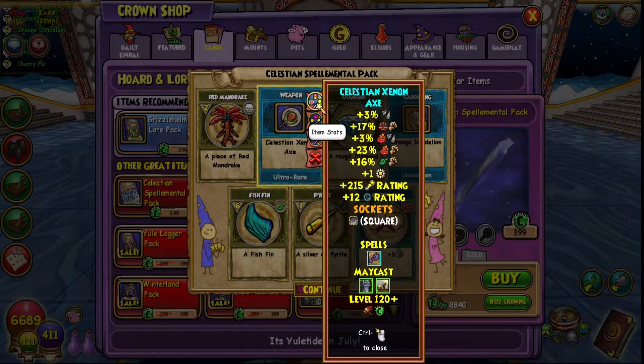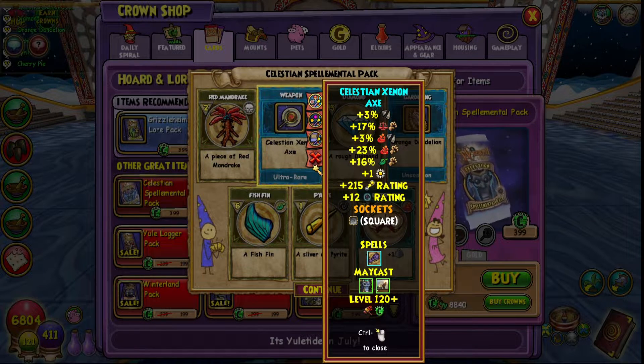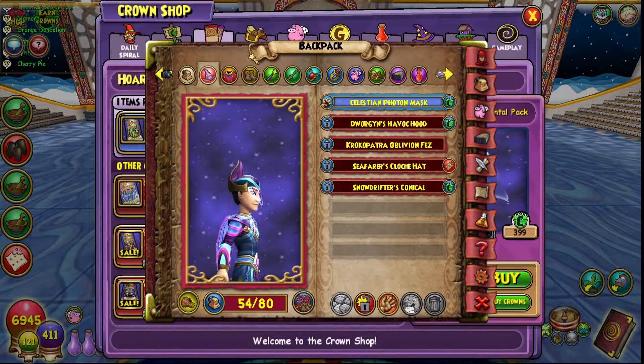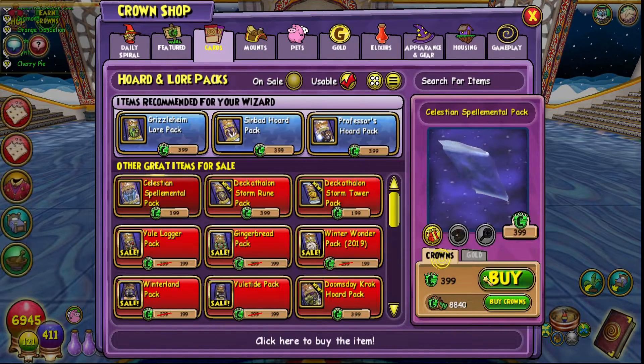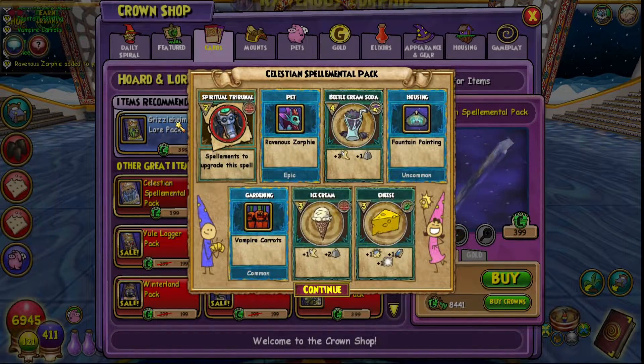It has Maycast Spiritual Tribunal with a good chunk of Balance damage. This isn't max level stuff, by the way — if you want to see max level stuff, you're gonna have to look somewhere else for that. But wow, that's actually really good for Balance. Looks kind of cool too. I still don't like that mask though — the boots and the robe look really cool.